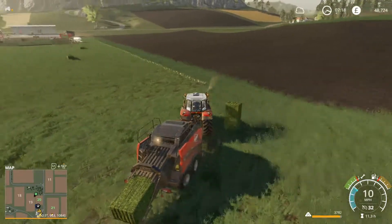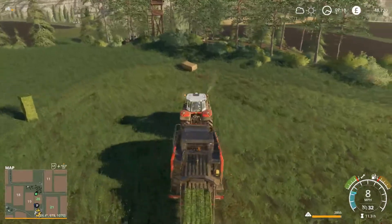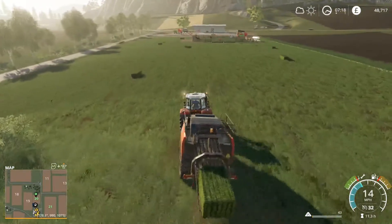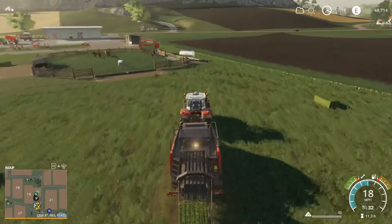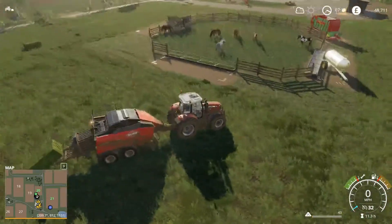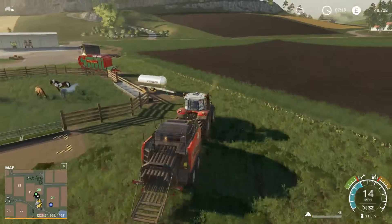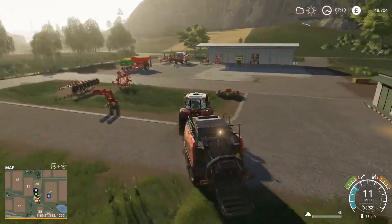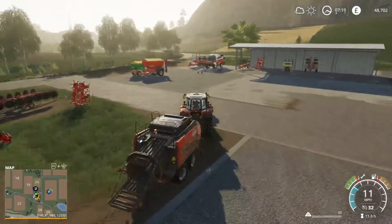I want to try and get this last full bale. Okay there we go — we're going to use the grass anyway. Let's unload — that should be two bales coming out of that. Let's have a quick count of how many bales we have: one, two, three, four, five, six, seven, eight, nine, ten. We've got ten bales so far.